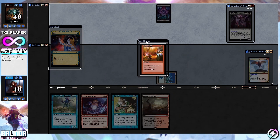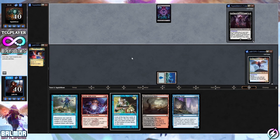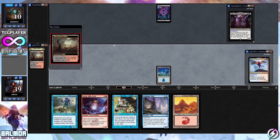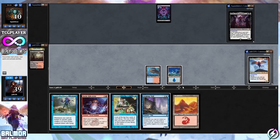Do we want Vandal Blast? We didn't really see any fast mana, so we're going to put that on the bottom for right now. Academy Wall — that is actually very good, happy to see that. We hit a third land, which is very important. Let's crack Bloodstained Mire, grab ourselves a Volcanic Island, have that come into play tapped, and then we'll be able to get Balmore down.